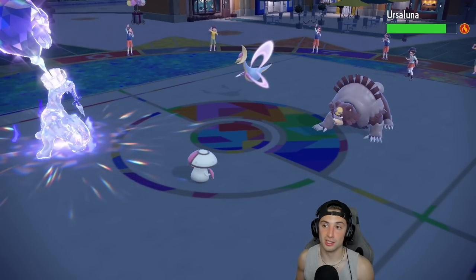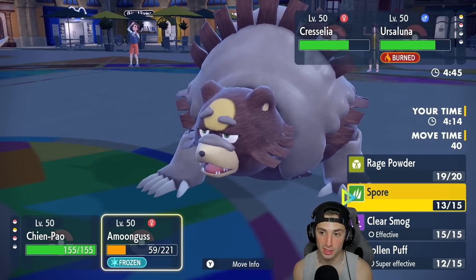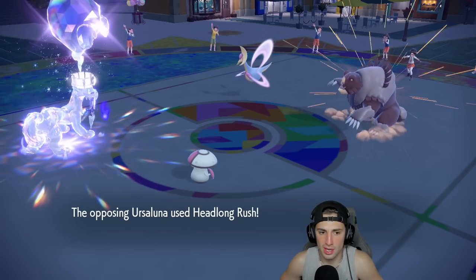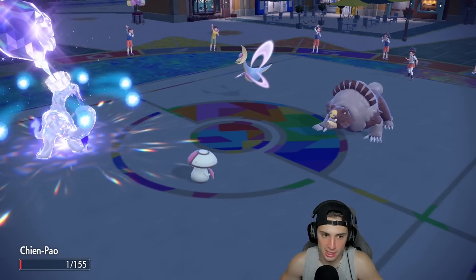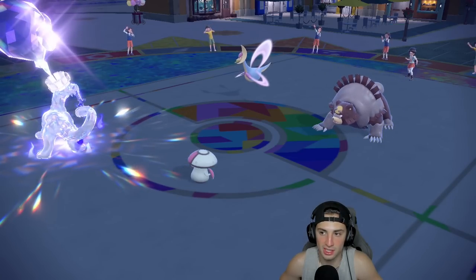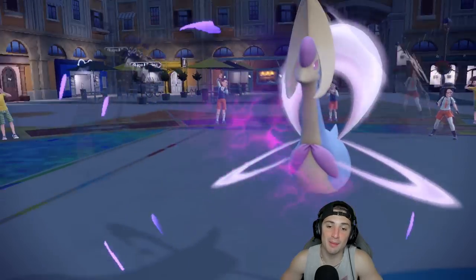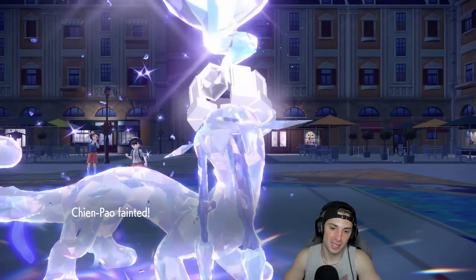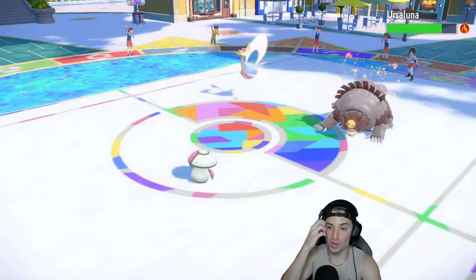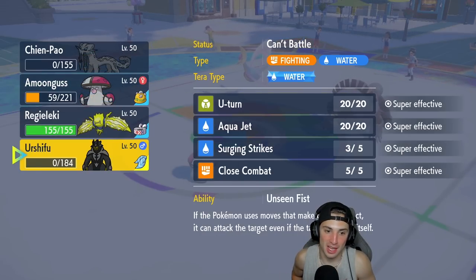Now I don't think Cresselia has a hitting move — very beneficial to us. If it doesn't, I can almost guarantee getting off ice spinner. I got off ice spinner and go for spore to keep Cresselia out of the picture. Headlong rush comes out — beautiful, we soak it with focus sash. Some Cresselia sets actually don't have an attacking move and just spam lunar blessing. Amoongus still frozen solid. Cresselia ends up having the move though — and that's going to be game.